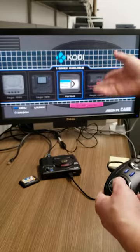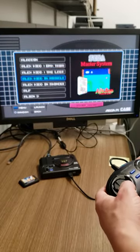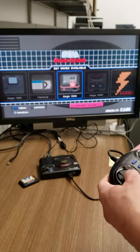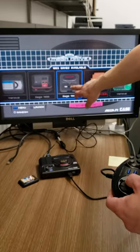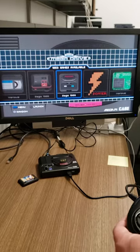Kodi's installed here, and here's the Master System with all the old-school games. It has 327 games. The Sega Genesis — which this is a Genesis build — has 1,053 games, everything you can think of.